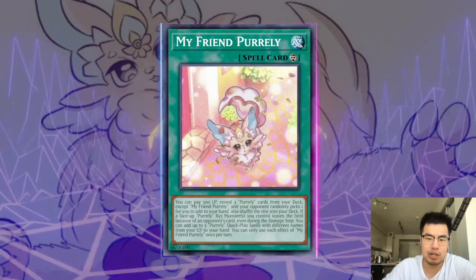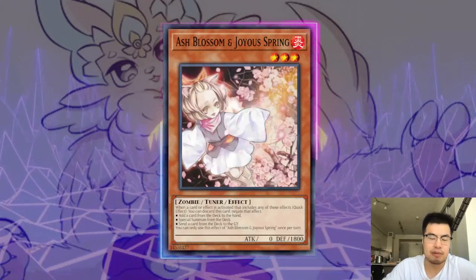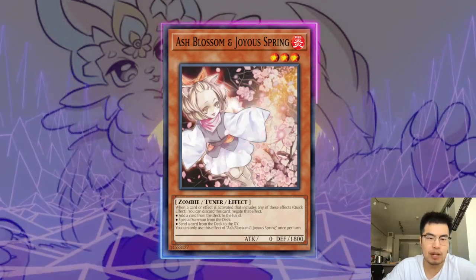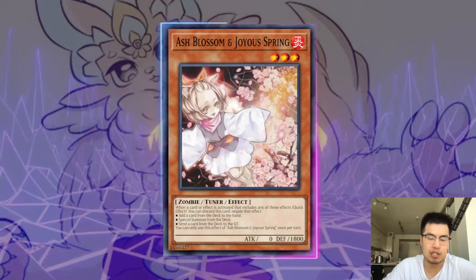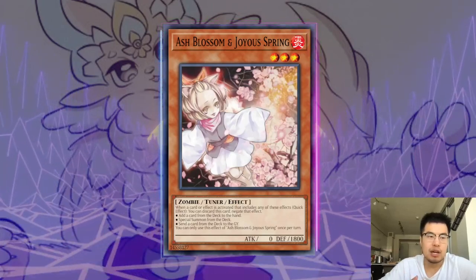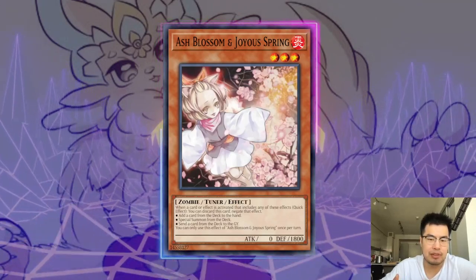So let's talk about some of the hand traps that can beat this deck. Ash Blossom is going to be a mainstay in most people's decks this format. Generally, Ash Blossom works very well against things like Pirelli Lily, My Friend Pirelli, or even the Quick Play spell cards because they do include the effect to special summon from the deck. But you have to really watch out — based on what your opponent's doing, you can gain information about how good or bad their hand is.